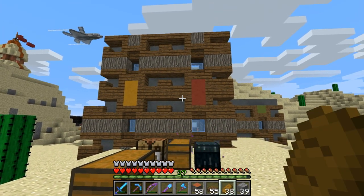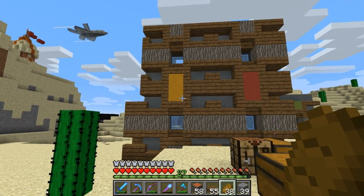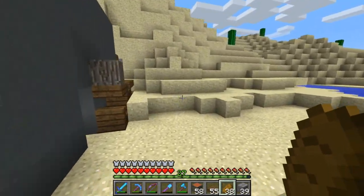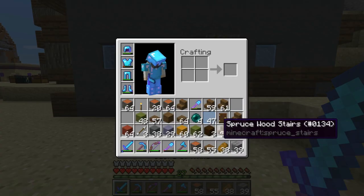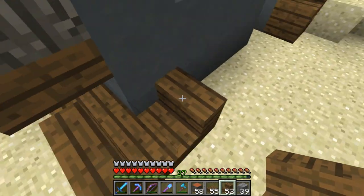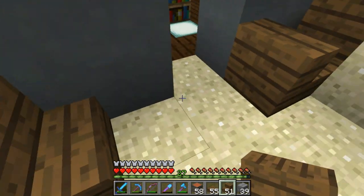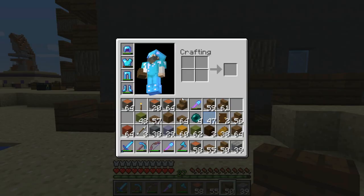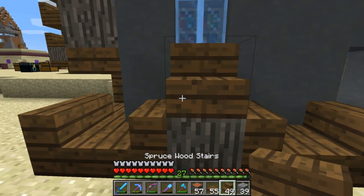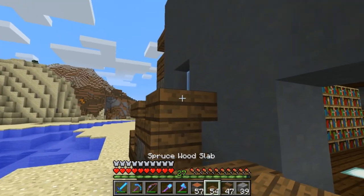We have a cool new design for the outside of the library exterior wall — a variation on a design sent to me on Twitter by Hydro, so thanks Hydro. Let me show you how to build it. First, you have two stairs facing each other — forms sort of a bowl shape. Then skip a block and do the same thing: two stairs facing each other. Then take your acacia wood, put it right in the center, and then a stair on top of that.